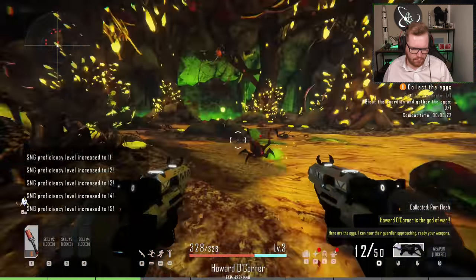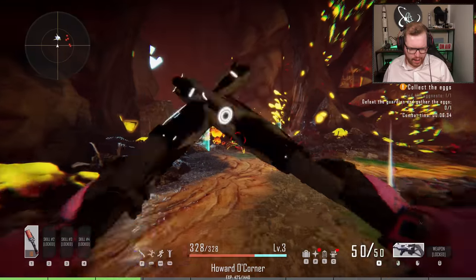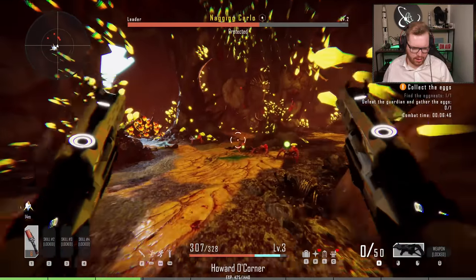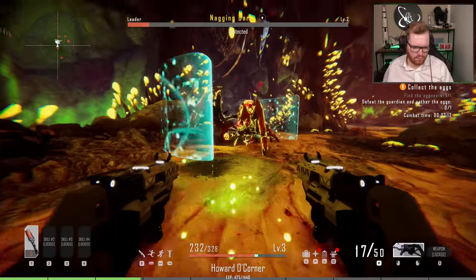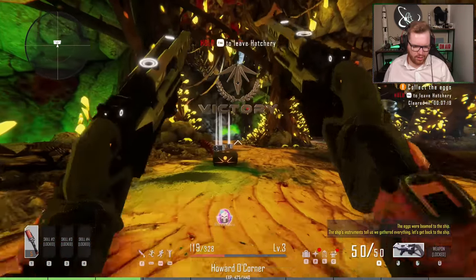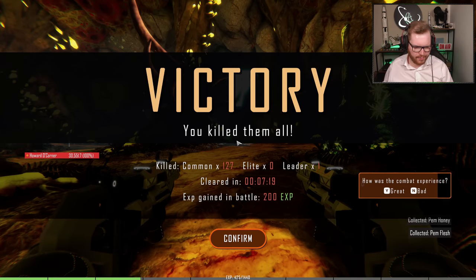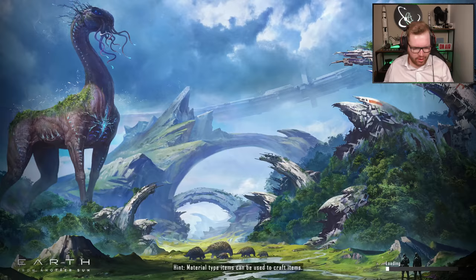We're basically on this floating hive world kind of thing that's floating in space, and we need to go fight some aliens and steal their eggs. These new weapons are amazing — slotting our way through hordes and hordes of aliens. I'm going to save the grenades for the boss encounter. Here are the eggs — I can hear their guardian approaching. Ready your weapons. Boss encounter! Using grenades to get some distance and clear the adds. Shields are down — got him. All kinds of loot. 107 common kills, released one leader, took seven minutes to clear. Not too bad at all.